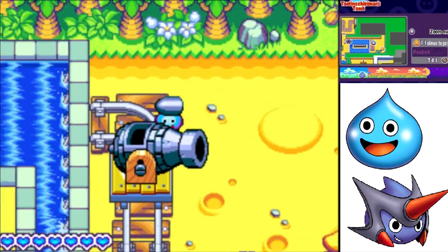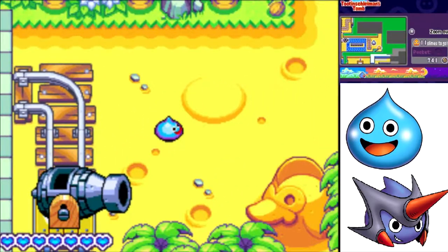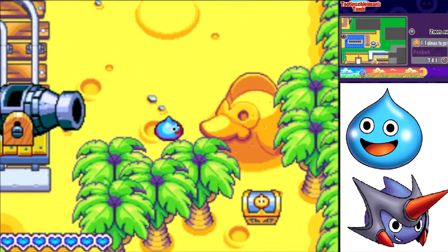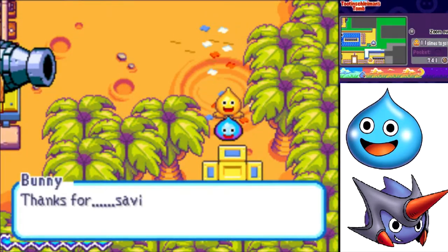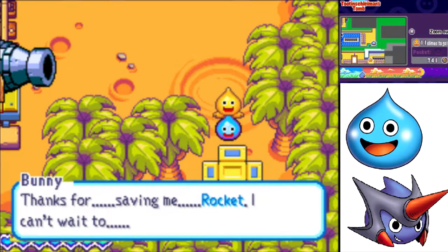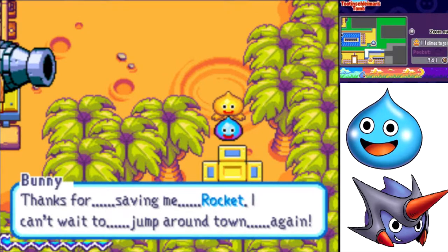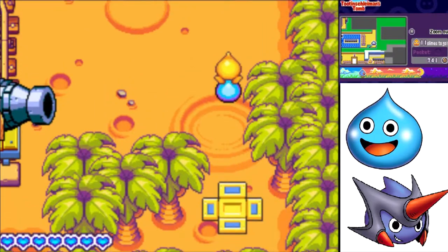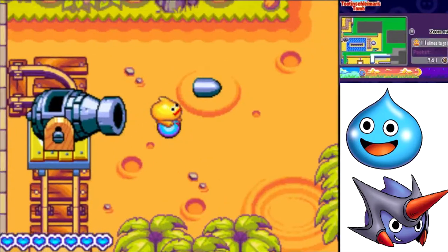Let's grab this. If we move the cannon down here, let's try shooting something out of it. And we can destroy that sculpture and get a new chest. It's Bunny, the jumping slime. Thanks for saving me, Rocket. I can't wait to jump around town again.